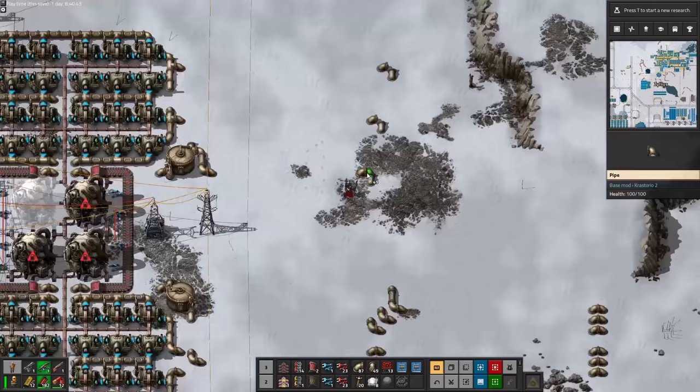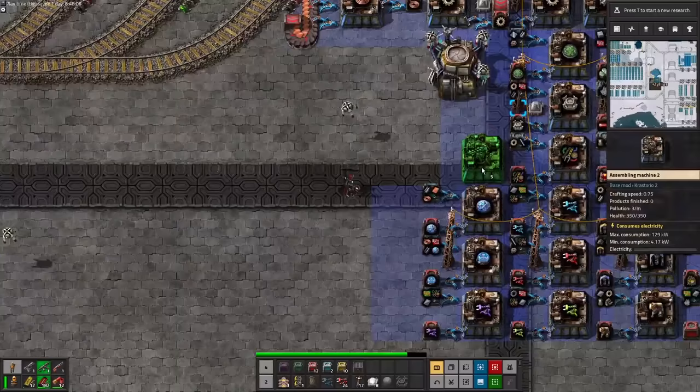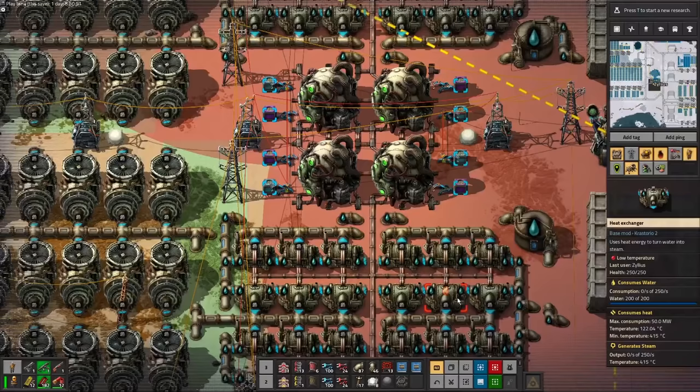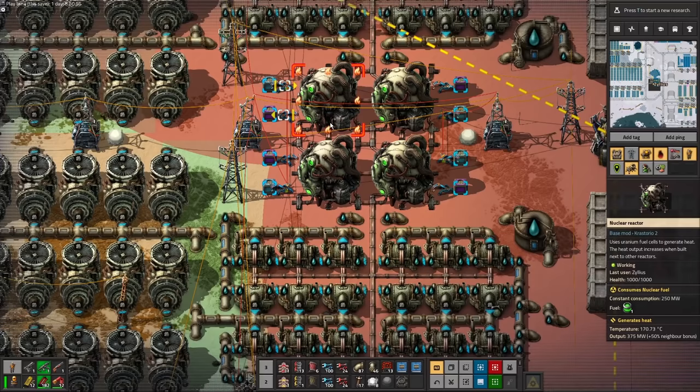Now we can make nuclear power. I'm just going to use this small reactor blueprint from a previous run. Nuclear reactors produce significantly more power in this mod — this 2x2 reactor is capable of producing 1.5 gigawatts instead of the usual 480 megawatts. Steam turbines were also buffed, but for a reactor of this size you'll need 150 to reach the full potential instead of the usual 80. And since we automated everything in that mall of ours, the only manual labor we need to do is hooking up the water. The biggest change to fuel: you used to get 10 fuel cells from one U-235, but now you get half a fuel cell. Don't even think about building nuclear without Kovarex up.